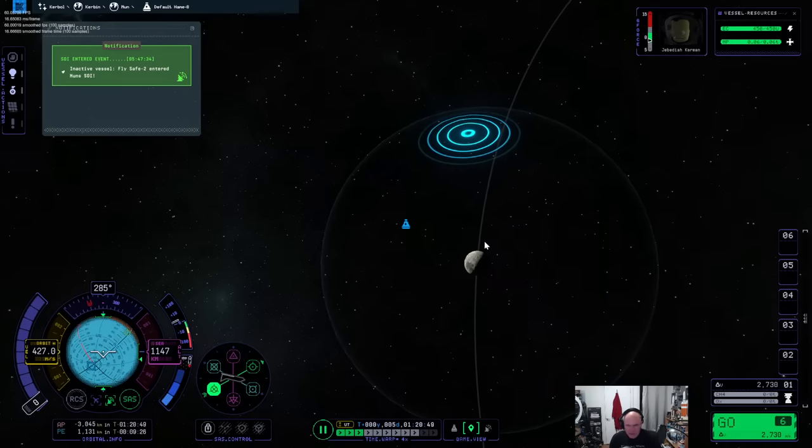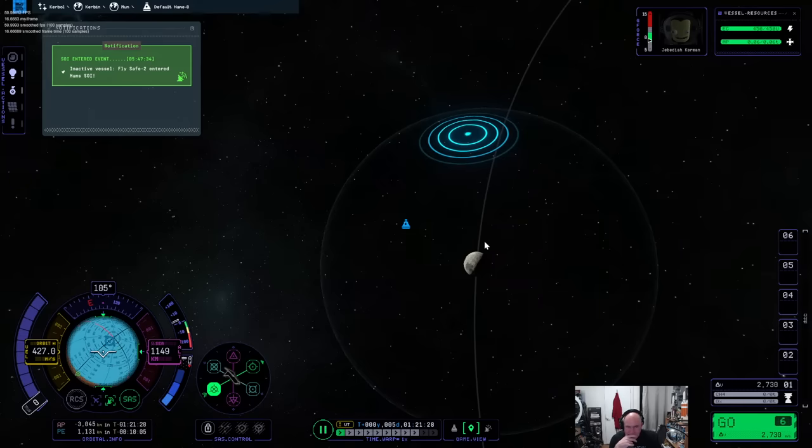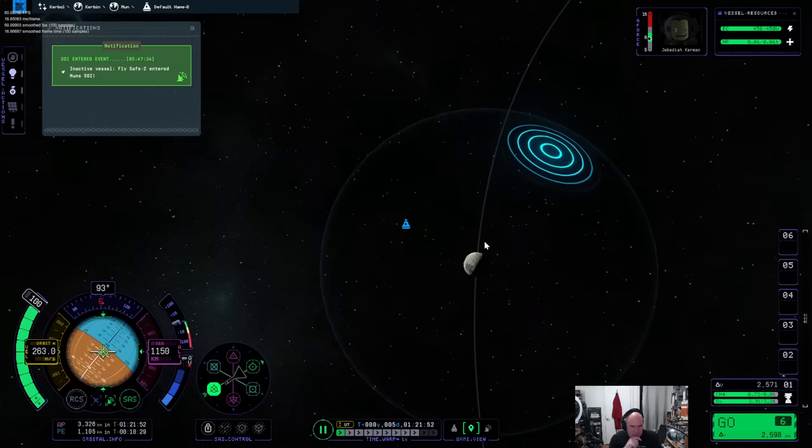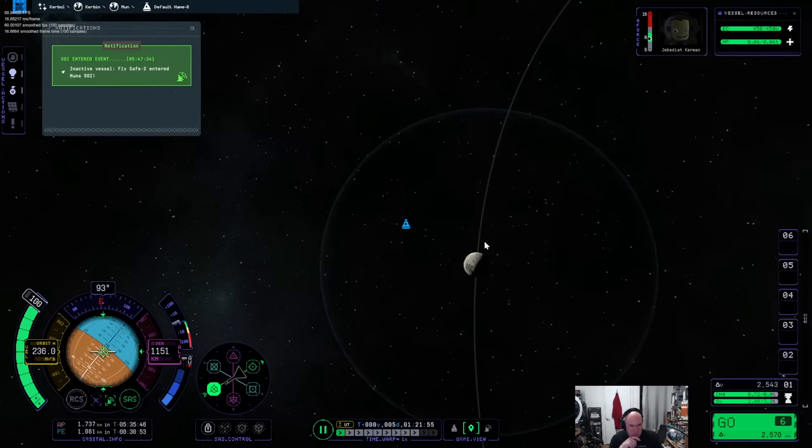Retrograde. My first ever moon mission in KSP1 needed a rescue, and then a rescue mission for the rescue mission, but they all came home eventually — yes, that is how we do it, this is the way. I don't have an orbit displayed and I have no idea why. I'm just going to have to eyeball it, read the numbers, feel the numbers. We're going down on the dark side — that's fine as long as we get slow enough. The pericynthiane — peri-lune — should decrease.